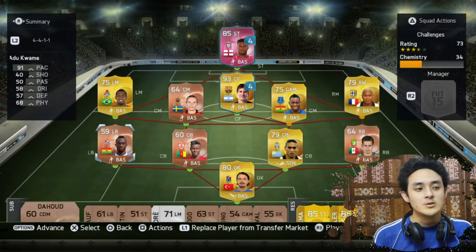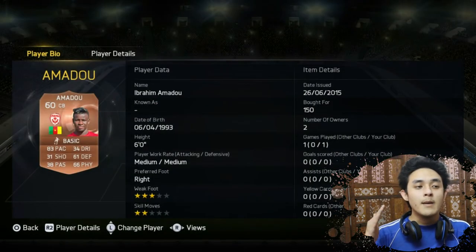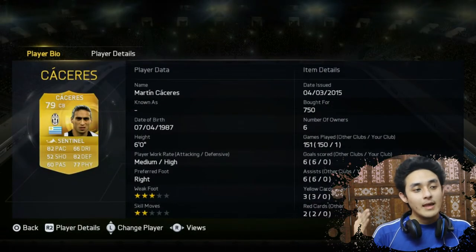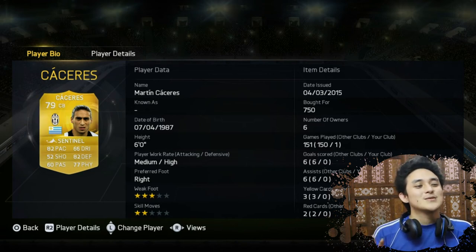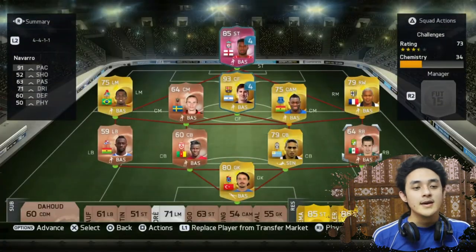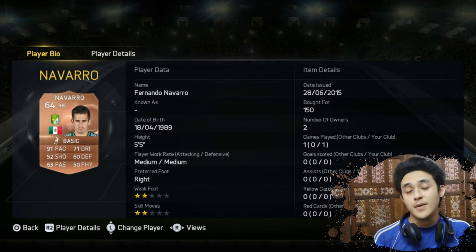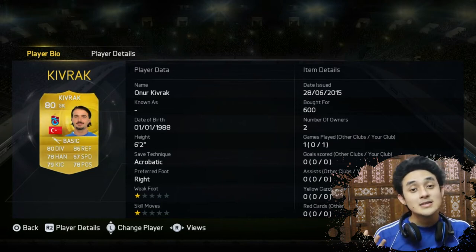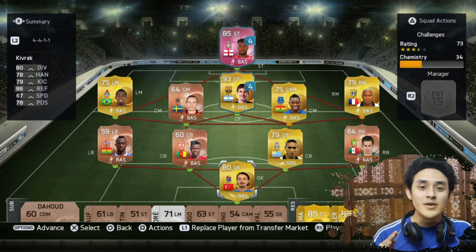Left midfielder is Mikon, a Brazilian with 93 pace. In left back we've got Adukwe with 91 pace. Then another bronze player, Amadou, in center back with 83 pace. From Uruguay we've got Cercis with 82 pace for a defender - that's amazing. In right back we've got 64 overall Fernando Navarro with 91 pace. And in goal we have Kivrak with 67 speed - one of the highest speed ratings for a goalkeeper. Let's go find an opponent.